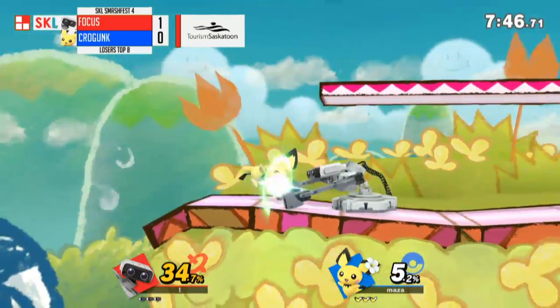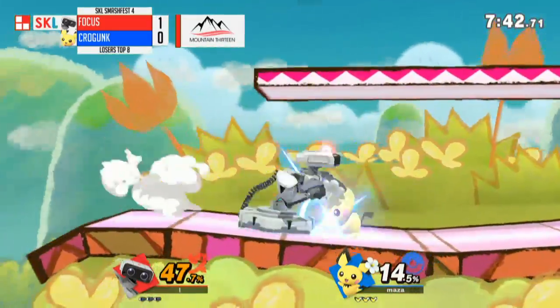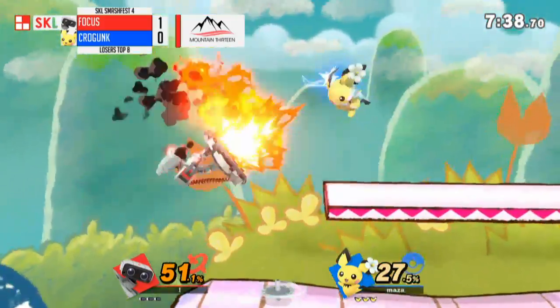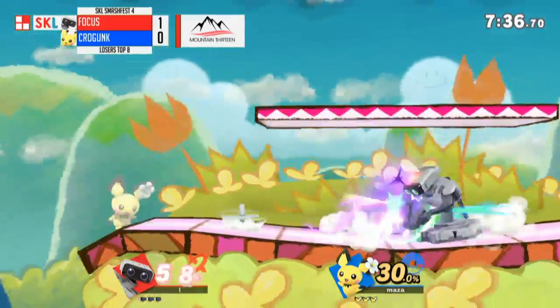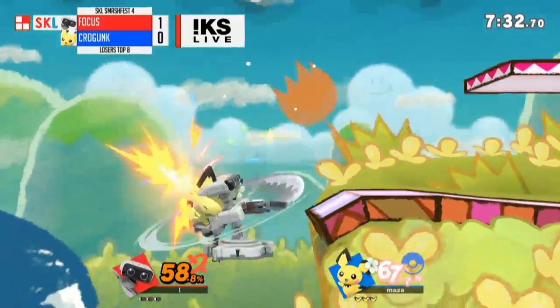Pichu — one of the lightest characters in the game, one of the best combo characters. He dies early, everything else is good. But he also slightly hurts himself every time he uses his electric moves.